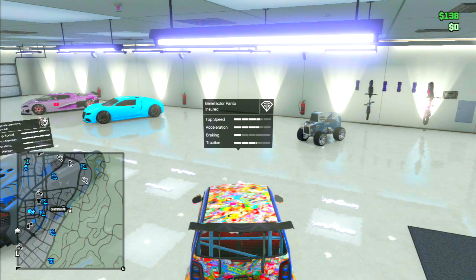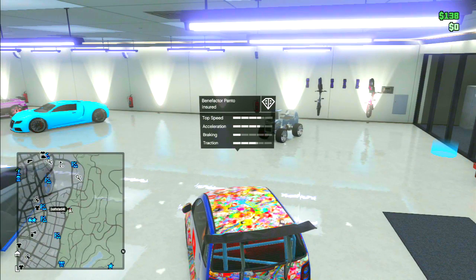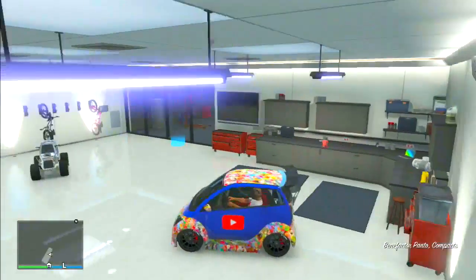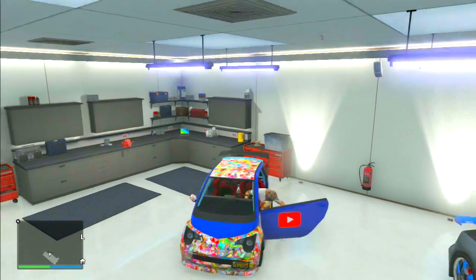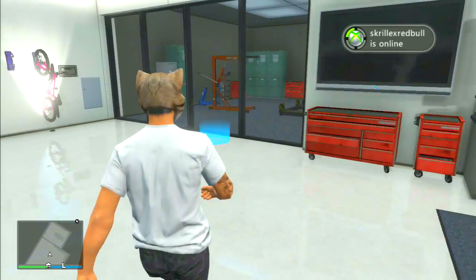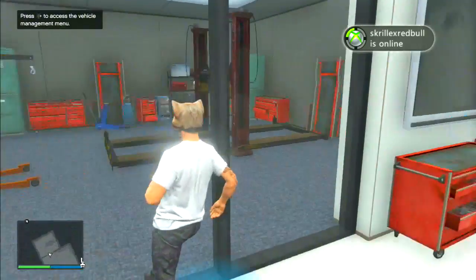Once you do that, you should notice that you're still in your garage. You should get out, but my character didn't go out of the car — it just stayed in the car, so I just pressed Y and got out myself. Once you do that, you're going to go over to the blue circle and select the car that you actually want to duplicate, and replace it with the Rebel.